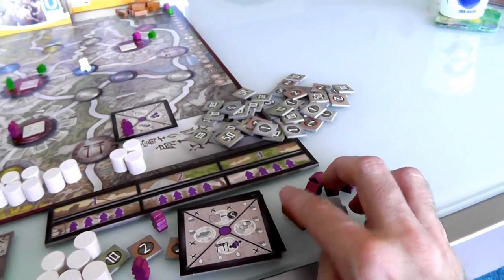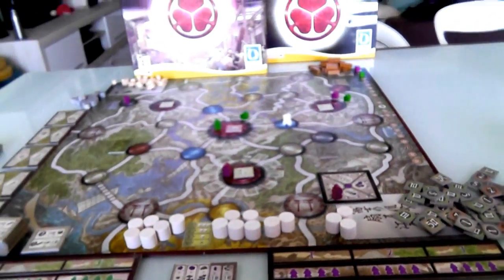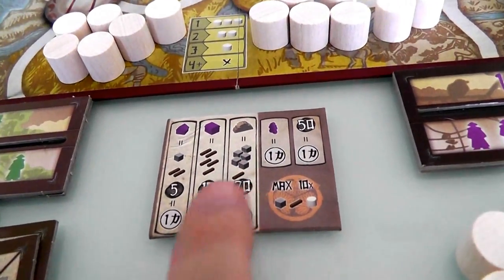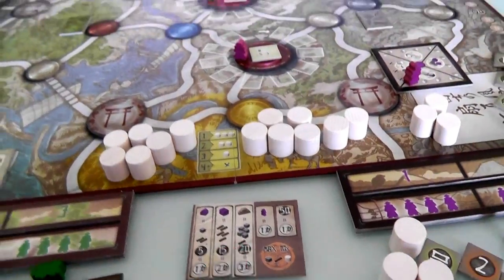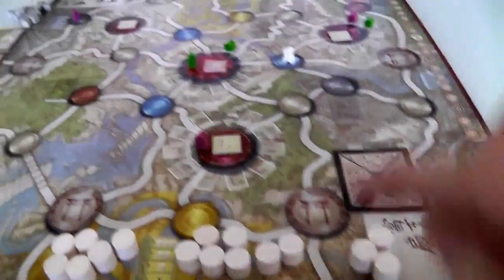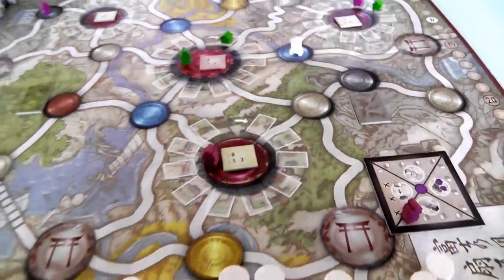She almost has enough to build a fortress, but that's super expensive at 20 bucks, and she doesn't even have 20 bucks anymore because she's already spent too much. But anyway, she's building up her reserves of resources so she can build buildings of her own. And she's planning on building down here next turn to take control of this town. We have now finished the action rounds. Everybody has done their actions, and now we go to round cleanup.